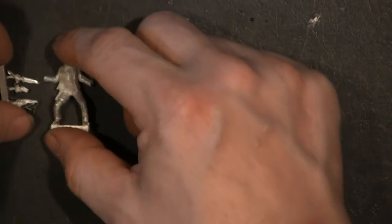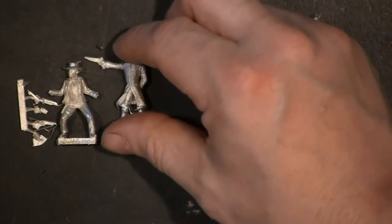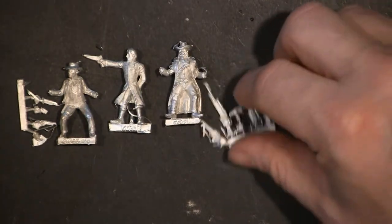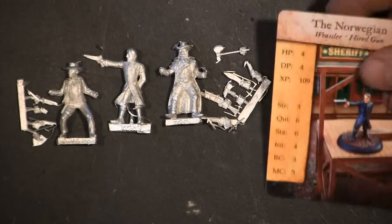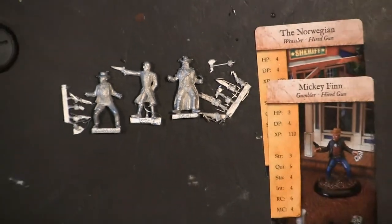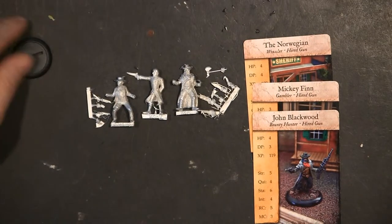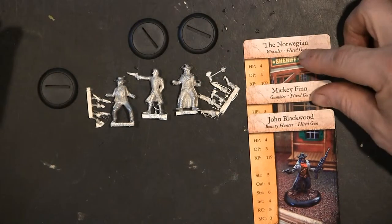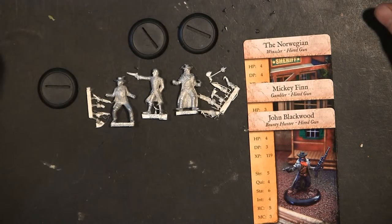So in this box set you get three models, the bits to assemble them, and their stat cards. You can see what you get — of course you also get the three bases for the models. In a week or so I hope to get to doing a figure forge assembly on these models. Thanks for watching — this is Matt Lemke with Gamer Goggles, Gamer-Goggles.com. In a short while we'll also be doing a quick start game rule session on Blackwater Gulch to show you the basics of combat and how to play the game. Have a good day.